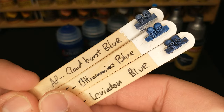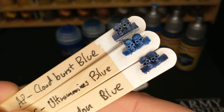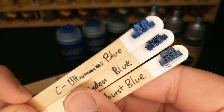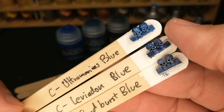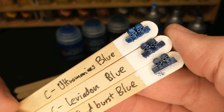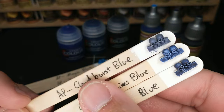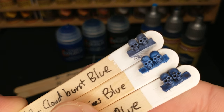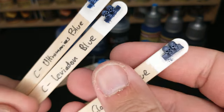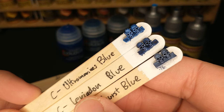Here we have the two Citadels on the bottom and the Army Painter Cloudburst Blue. You'll notice right off that Cloudburst Blue is more of that purple-gray, whereas the Citadel blues are more of a true blue. Cloudburst Blue versus Leviadon Blue — very similar; you could say you don't need both and pick the one that looks better to you. Cloudburst versus Ultramarine's Blue? No, it's not really similar enough to use as an equivalent. I might substitute Cloudburst for Leviadon Blue, but I doubt I'd do the same for Ultramarine's Blue.